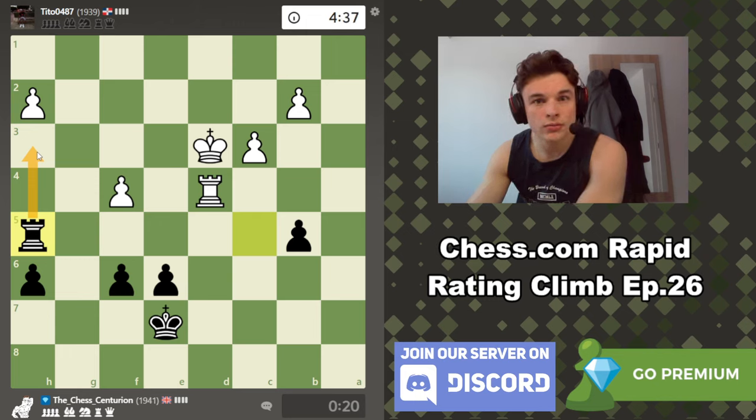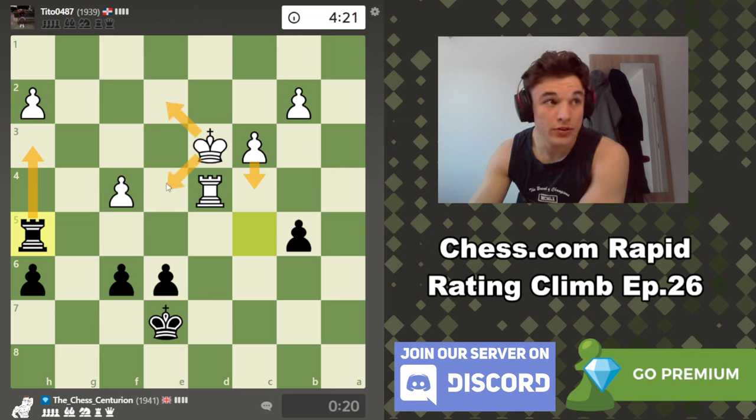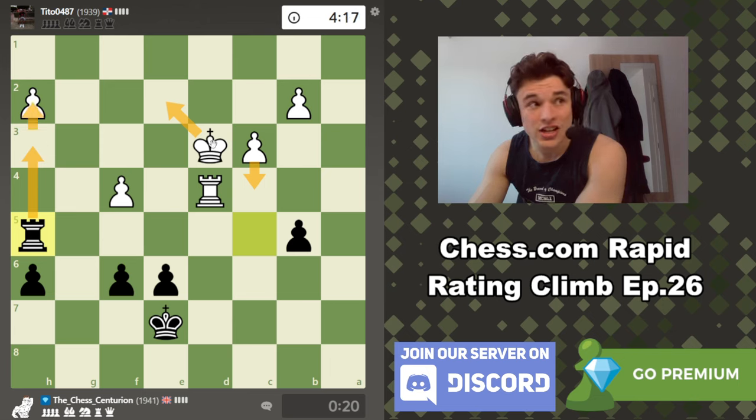Oh my god — c4 is his resource, because if c4 and we take then king takes and he has a passed pawn. But if c4 rook h3 check first, we force the king onto the second rank — because I just explained what happens if the king advances. And then we take here with check, and that changes everything.